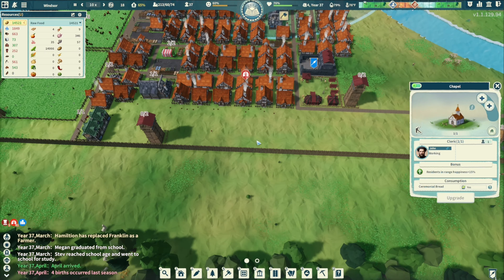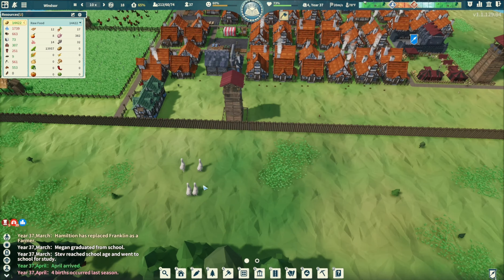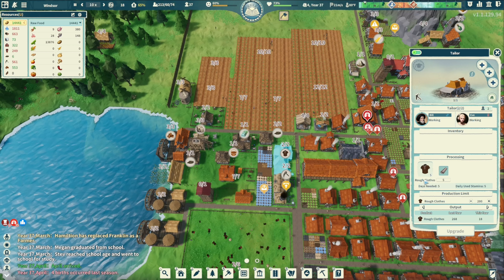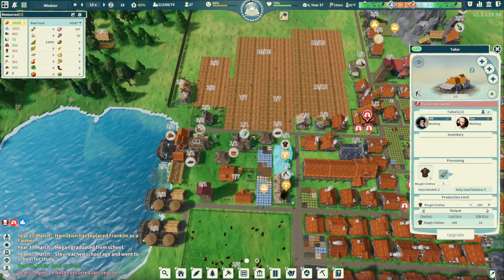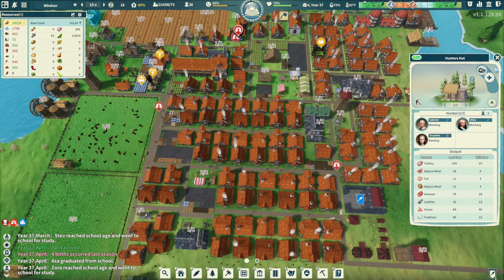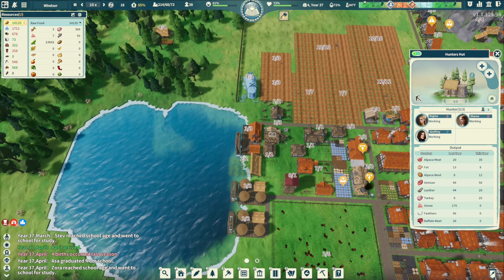We probably have to get another hospital and another chapel down here. This fence will probably get moved. We need some alpaca here - then we can make clothes from it. We have a lot of leather though - catching a lot more leather. This one got 44 last year.